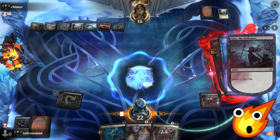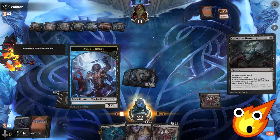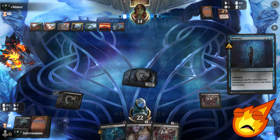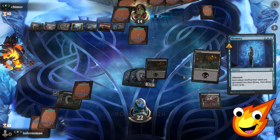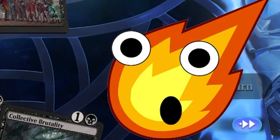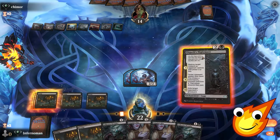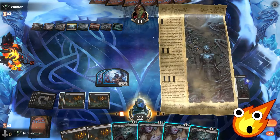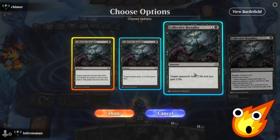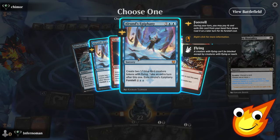Unfortunately they did have an answer for Gisa, which is very frustrating. We throw away one of their options, but they still had removal. We draw a new hand, and while it's not quite what we wanted, we at least have two tokens. We play Elspeth's Nightmare and Collective Brutality — we have enough lands now, so we just start doing some targeting, throwing away a swamp and discarding their Alrund's Epiphany.